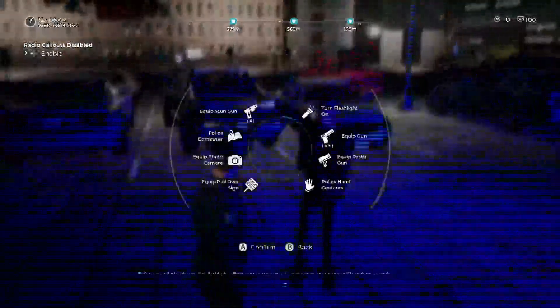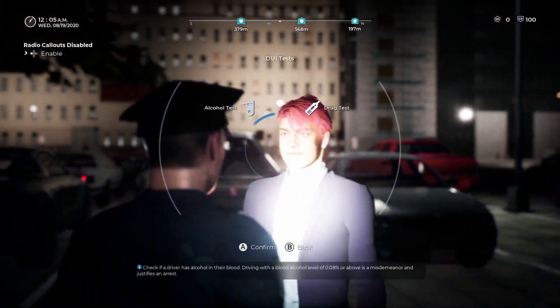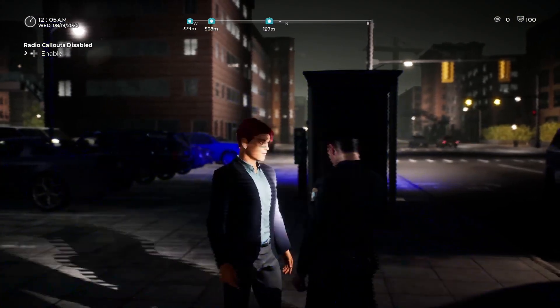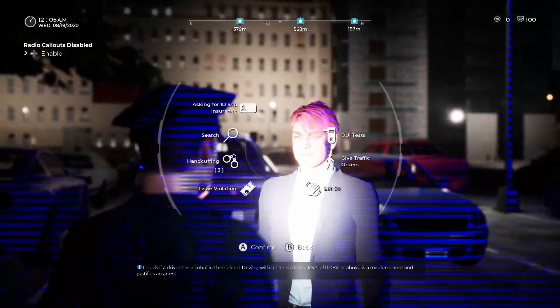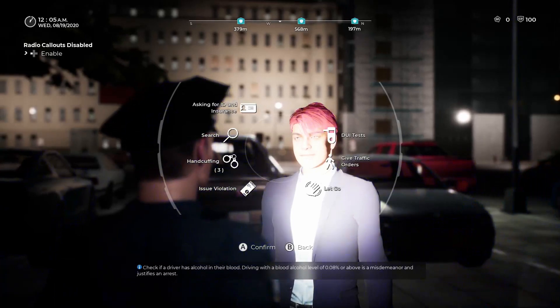I want to turn on the flashlight and do a DUI test on this individual. We're going to test for alcohol — check to see if you're under the influence. We smelled the alcohol. He has been drinking, but he's not at that limit yet. 0.02. The limit in Brighton is 0.08, so he'll be good there.